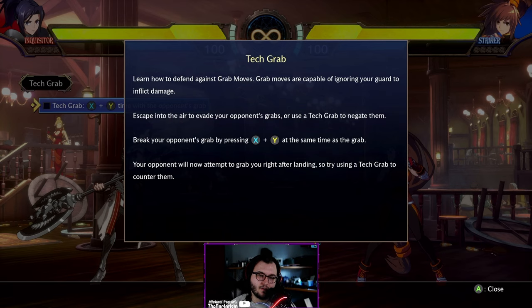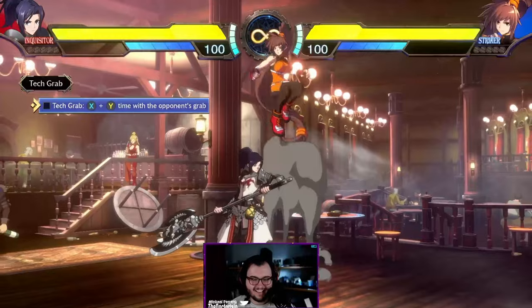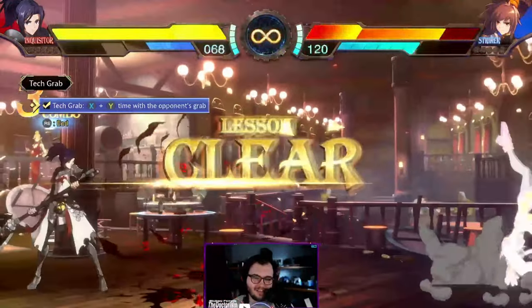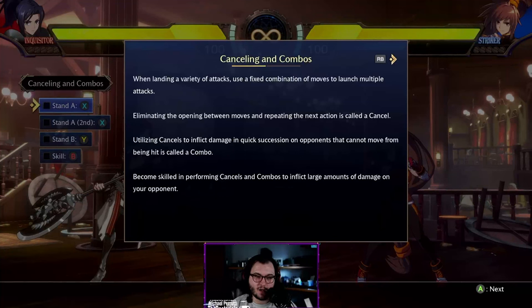Grabs — it's the standard A and standard B input at the same time. There is a defensive mechanic where if you input it at the same time as your opponent, you tech the grab and don't get thrown. Grab moves are capable of ignoring your guard to inflict damage — you can either jump over them to escape or tech the grab to negate and push your opponent back. Teching requires knowing your opponent's game plan and when they're going to throw.